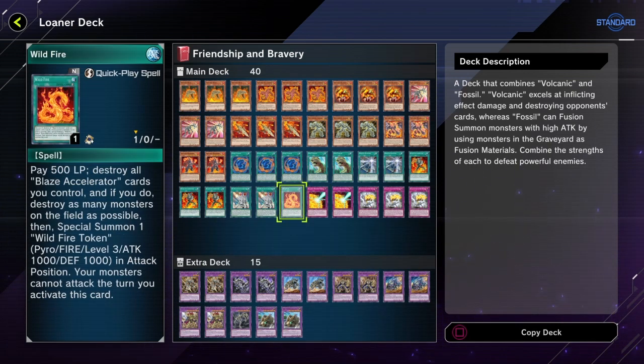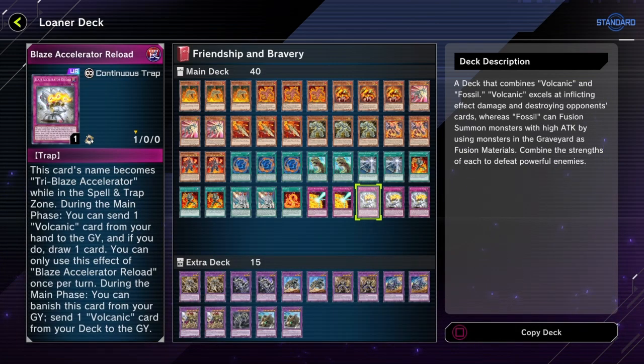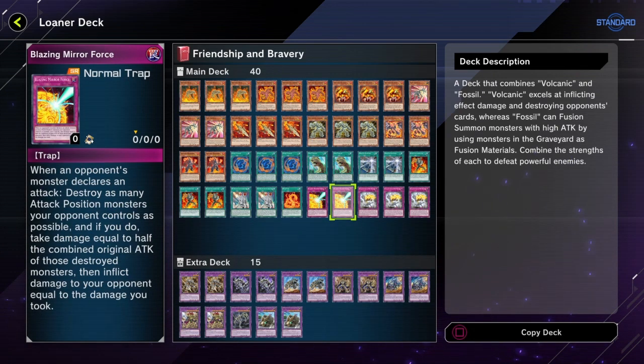If you want to get the Reload into the graveyard, you might as well play the card that lets you pitch it to draw two. Wildfire only summons one token, which is nice for link plays, but drawing more has a bigger impact. Blazing Mirror Force actually goes pretty nicely in a burn deck like this since you are burning your opponent a little bit — maybe you could actually end games with it if you can eventually get them low enough. I don't think Blazing Mirror Force is actually that bad in a deck like this.